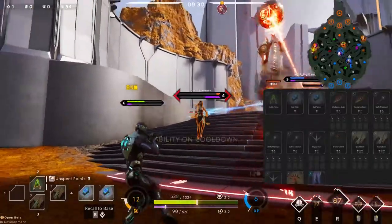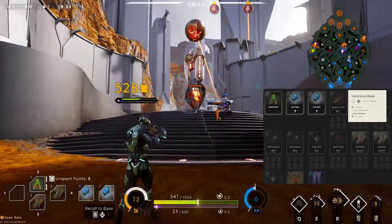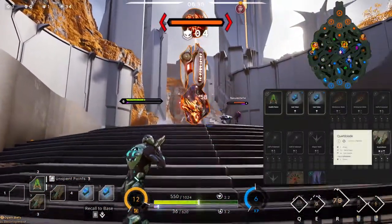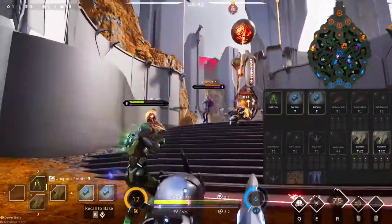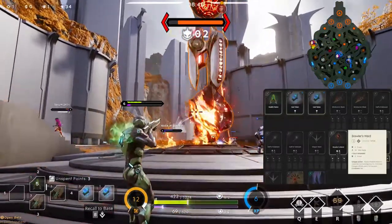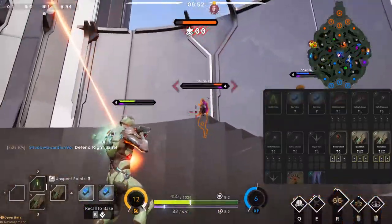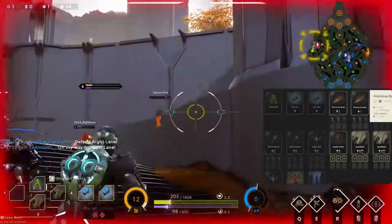Alright guys, I'm going to cover the build very briefly. You want to start off with your health potion and two cast tokens. After that, move on to your quartz blades — get both of those. This is optional depending on how the match is going: you can either get your brawler's ward next, but I usually don't. I build my quartz blades all the way, then get my brawler's ward. I will drop my health potions and cast tokens to fill up my brawler's ward.